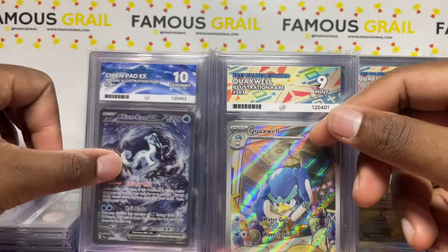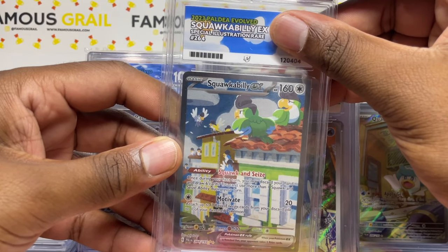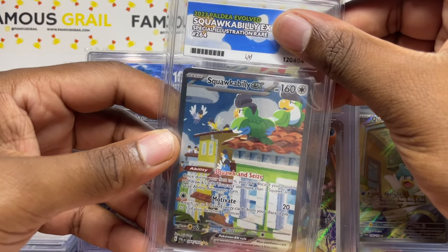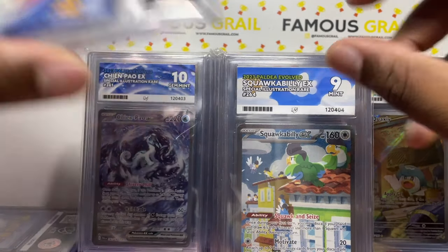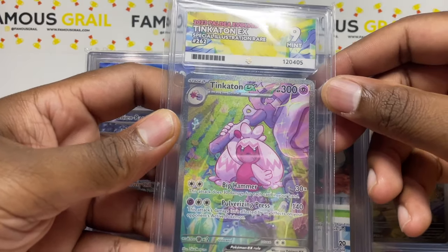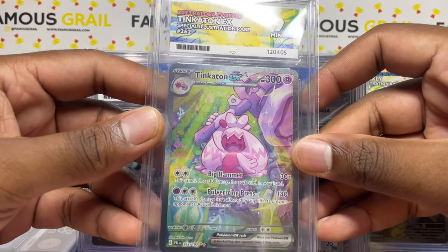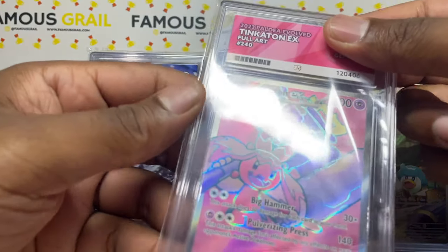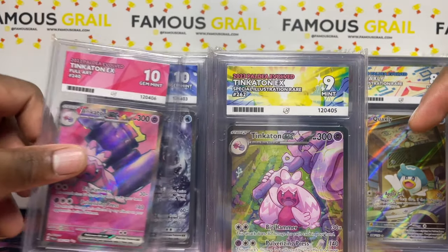Squawkabilly — I'm not a fan but I like this artwork and the card. With SARs you start to like cards you might not collect otherwise just because of the artwork. Mint nine — we'll take that. Tinkaton — I love Tinkaton — mint nine again. I do like Tinkaton in the game so I had to get the SAR. And the full art version — gem mint ten! I'll take those.